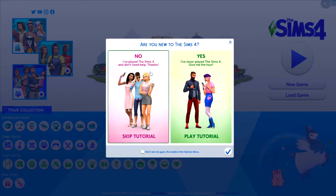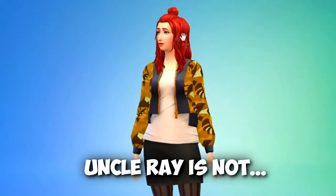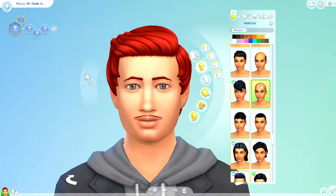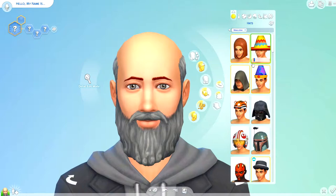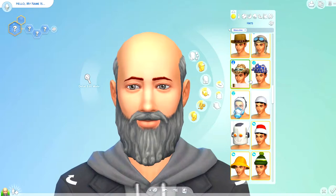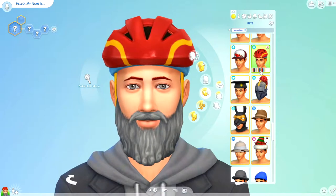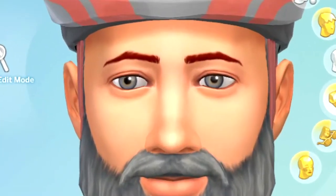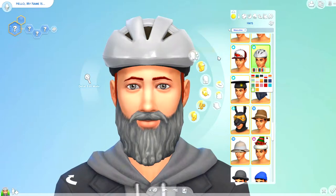Right off the bat, it asks if we want to do the tutorial. We're not doing the tutorial, we're skipping that. Uncle Ray is definitely not a woman. We're going to make him balding — this is kind of what it looks like. He's going to have gray hair of course. We're also going to give him a big gray beard. I've seen him in some hats before — there's actually like a lot of cool hats in this game, I never knew. We'll give him something simple, like a bicycle helmet. I think we should go with a gray helmet to match the rest of his hair and facial features.